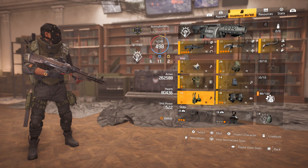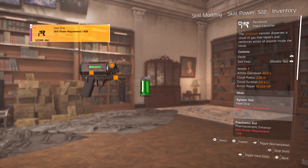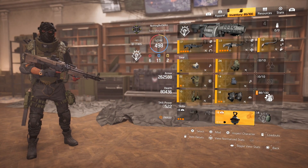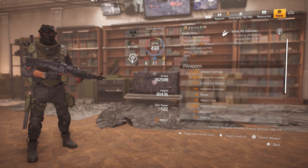Looking at the full build stats: armor is 262k, health is 80k, and skill power is 522. I don't have skill mods low enough to unlock another skill slot, so mods don't matter much. For skills I run the chem launcher and the reviver hive when in the raid, and I recommend everybody do the same.